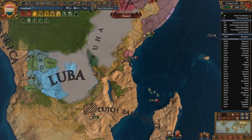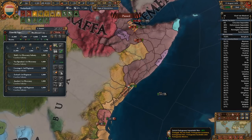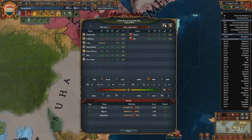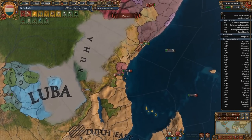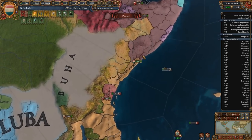Let's have these guys come up here. I have not been able to pay attention to this war at all. I'm just gonna peace him out — I'm not gonna be able to get on his capital, so it's a waste of time. But now the Ottomans are gonna guarantee their independence, so I'm gonna have to revoke that in my next war obviously.